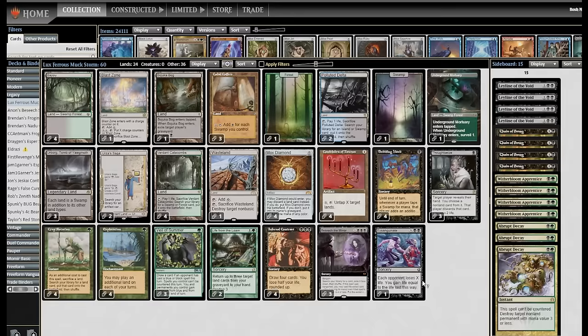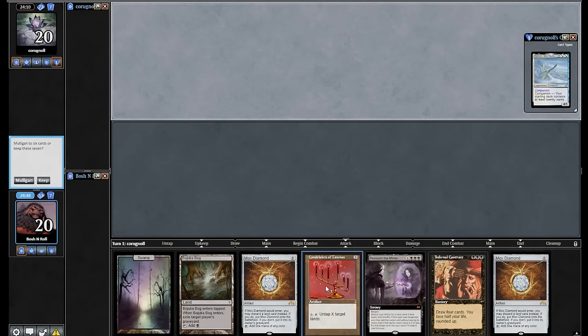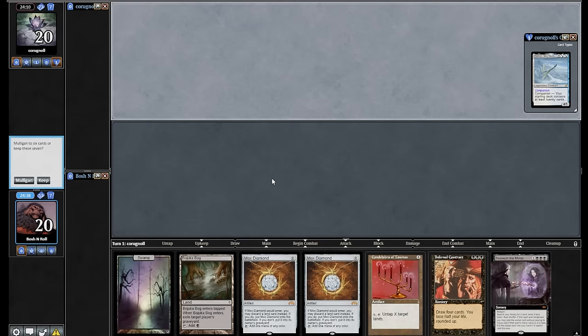This is Luxferris's Bubbling Muck Golgari Storm. I'm on the draw in round one versus a Yorian strategy — Death and Taxes is kind of back. This hand is honestly just a little short of being sick. If I could cast this Infernal Contract, I'd be pretty hyped. I just need one land to do that though. I will keep this — I play a lot of lands.